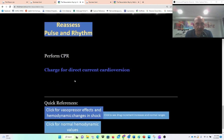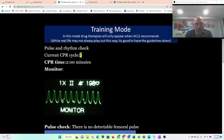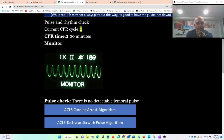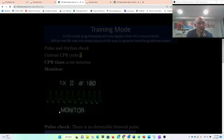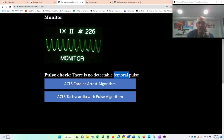I'm going to perform CPR, charge for direct current cardioversion, count down two minutes, and shock. Resume CPR — now we're on cycle two. I see I'm still wide complex with no detectable femoral pulse, so same thing: charge, shock, resume. Now we're on cycle three, still wide complex, no pulse.